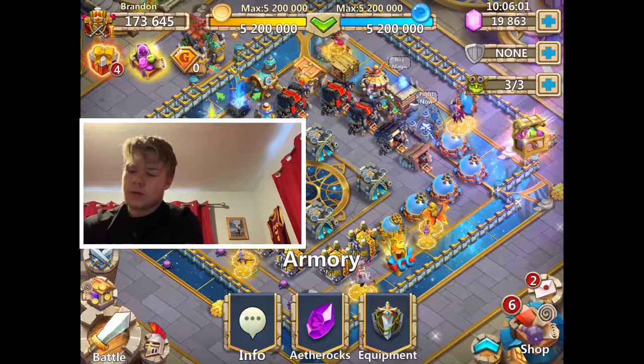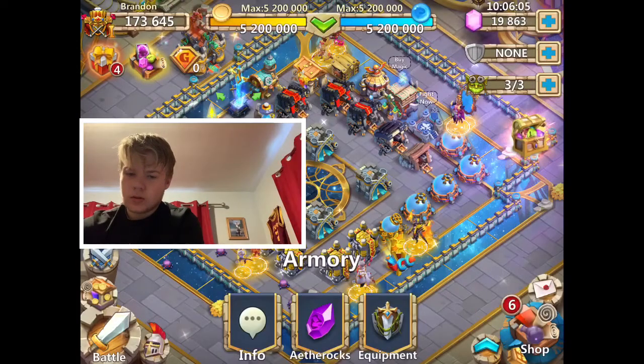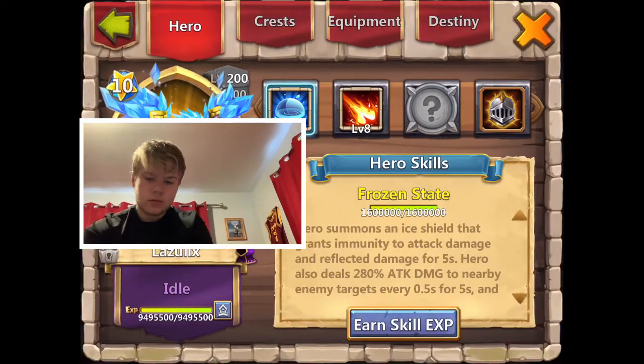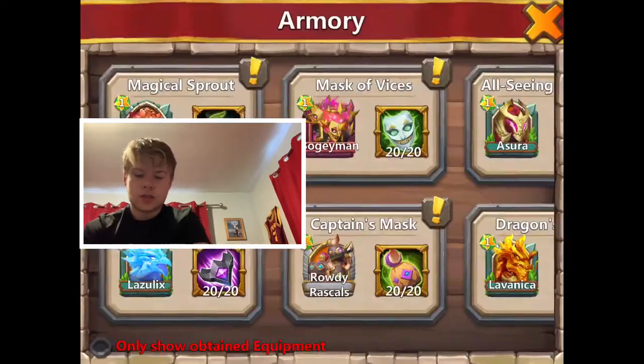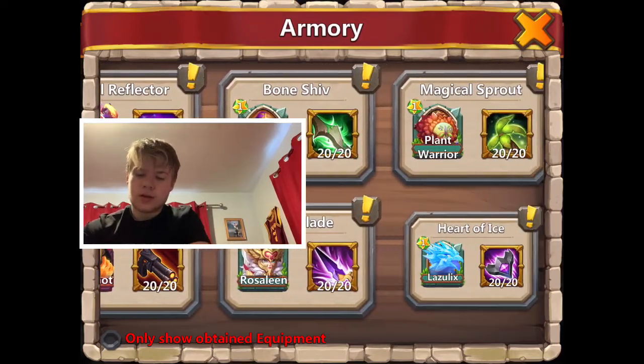Oh, what are we looking for - dodge? Are we gonna be looking for dodge on Lazu? Let me check. Lazu grants immunity to attack damage - yeah, we're not gonna be looking for dodge. Dodge is kind of useless because I'm looking to proc Lazu a lot.